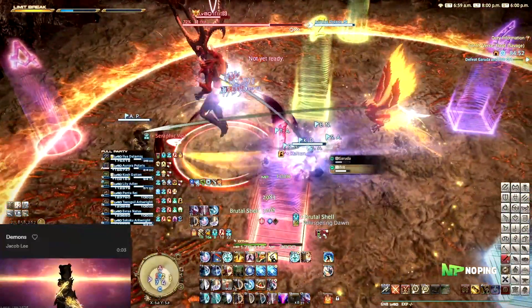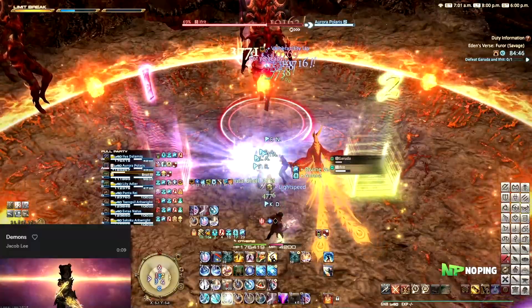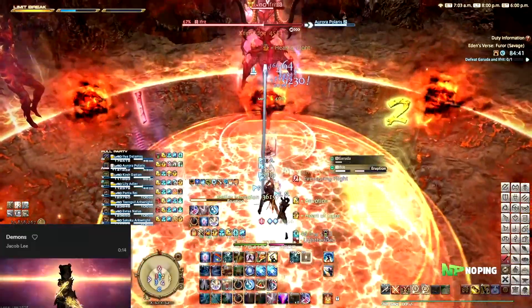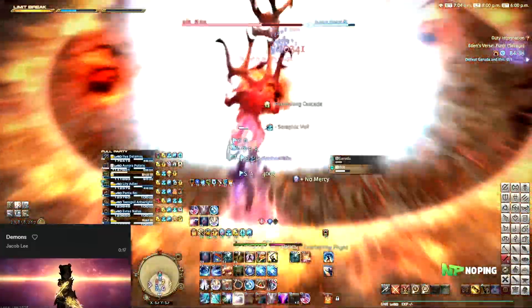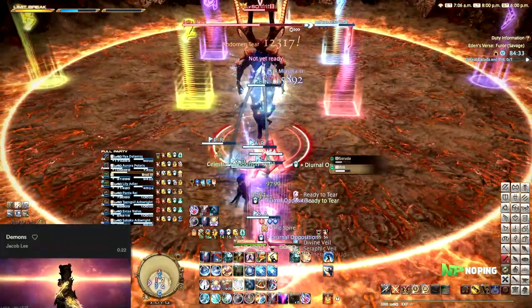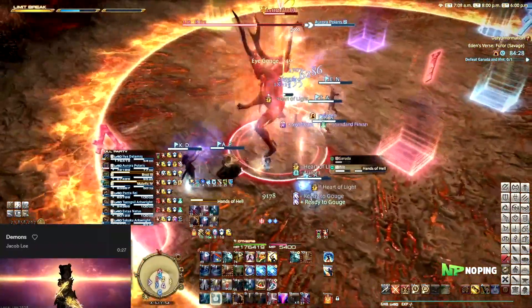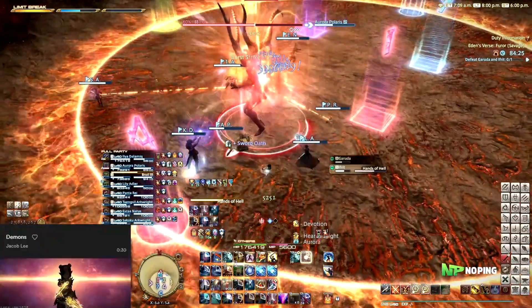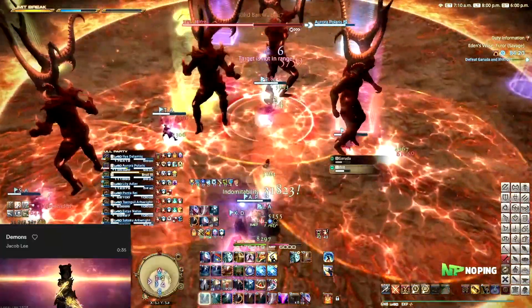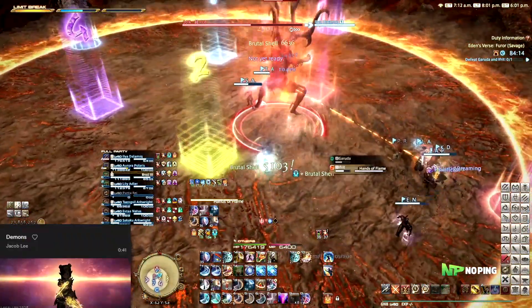For Strike Spark, we basically cheesed this mechanic every single time it comes up, ever since we found out this was possible. This would have been a really easy dodge, but because the boss is going to stay where he is, we just eat this one in the face for uptime. We use some mitigation for it and we don't even drop that low. The vulnerability up marker wasn't a problem for our healer, so they would have rather had us take it than lose some uptime. This one was a bit unfortunate because our melees overlapped with the ranged one in the back.